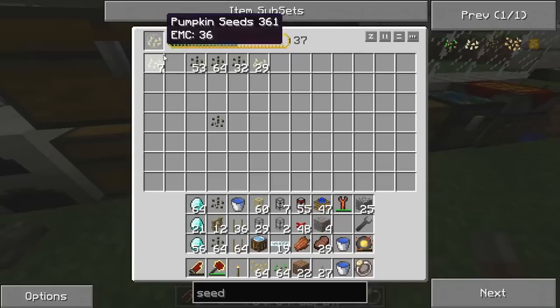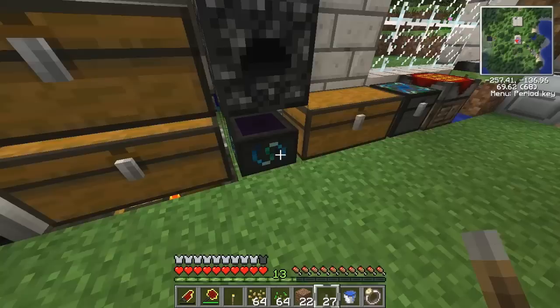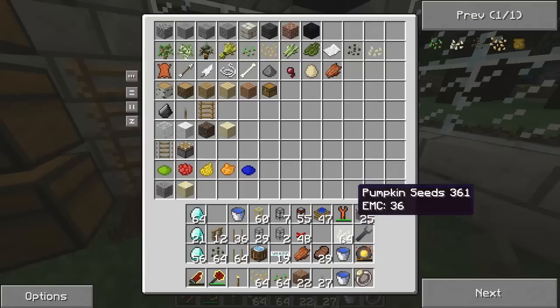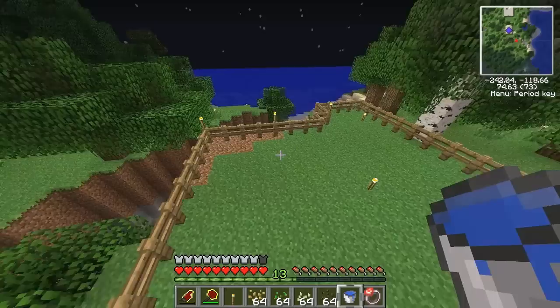Apparently pumpkin seeds are worth a lot more - weird. I'm tempted to throw a diamond in but I know that's a terrible idea. I'll come over to the one-of-everything chest, grab melon seeds and pumpkin. Now I have full rows of seeds. Now I'll need a water source.